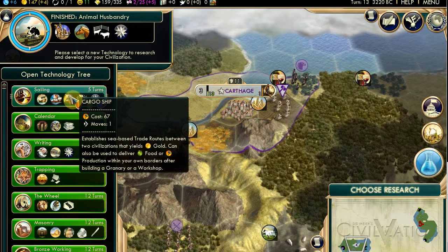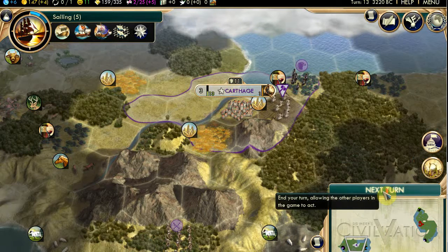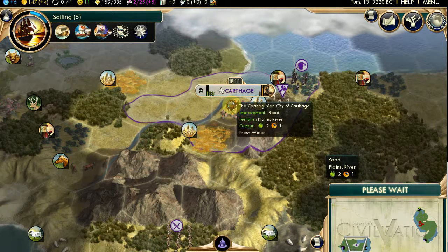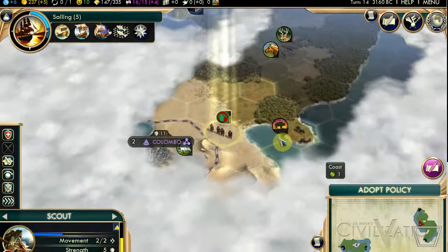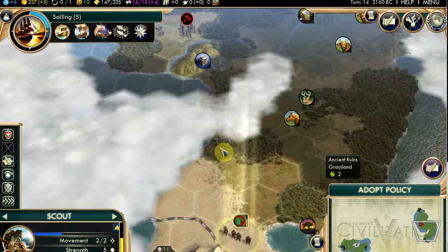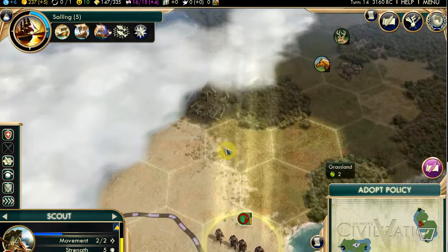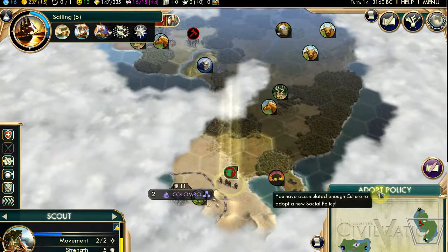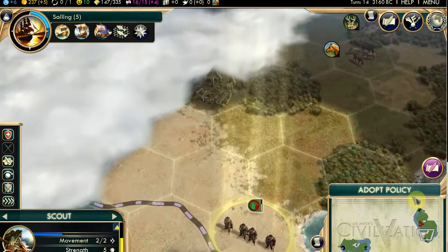There are buildings at the bottom as well which you need from time to time - they give you permanent bonuses. Do you think it's time to have a settler? Your city isn't quite big enough. Your city will not grow for nine turns if you build them now. When you're building a settler, your city doesn't grow. Granary? Yeah - your city is growing slowly and it's going to be 12 turns until it grows, so I'd suggest building a granary to speed it up.